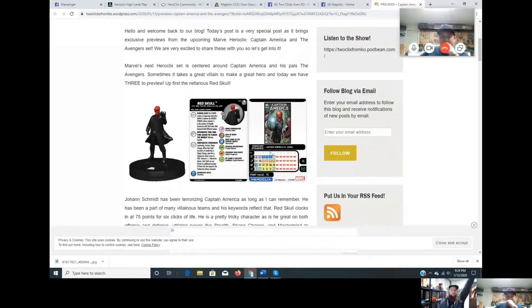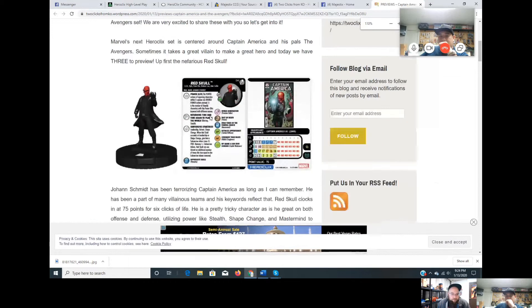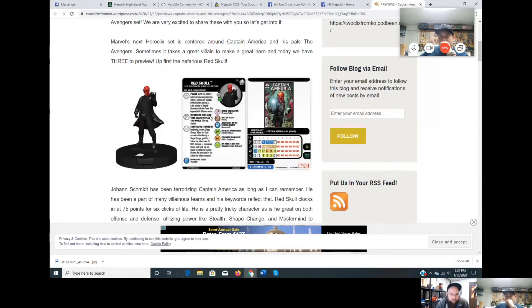Two Clicks had their previews today and also had a couple things on Twitter. The first one — Red Skull — has a lot of implications. His trait, Power Elite, doubles the power actions of opposing characters within X squares, where X is the number of friendly characters with the Power Elite keyword with different names.